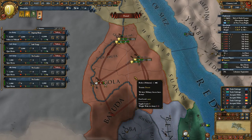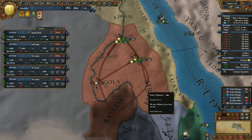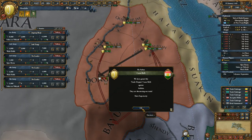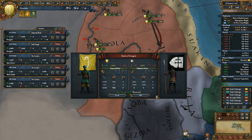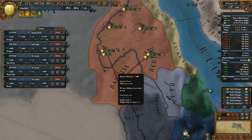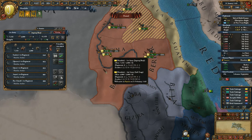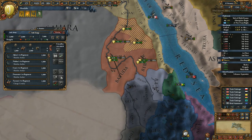We start sieging all provinces immediately, making this war very, very quick. Tunis wants a royal marriage — sure, let's be friends. They're trying to run away, but that symbol lets us know they won't escape. Did we wipe them? We did. That's going to be very fast. Does anyone have siege value? Yes — the king does. Now we wait, I'll increase the speed to four.